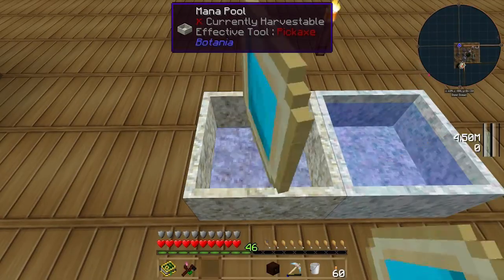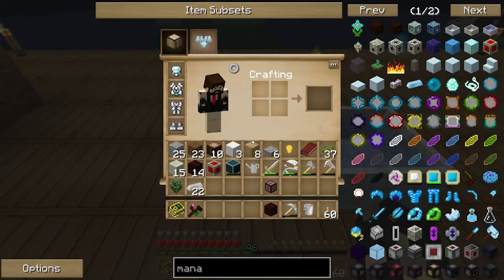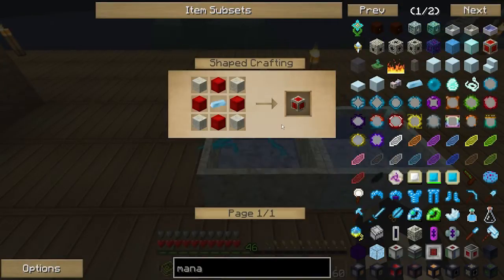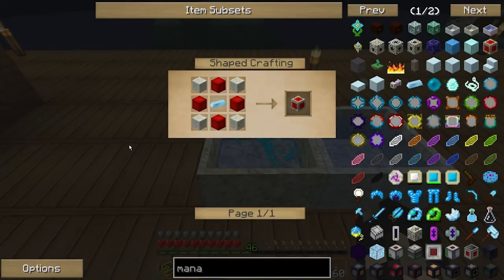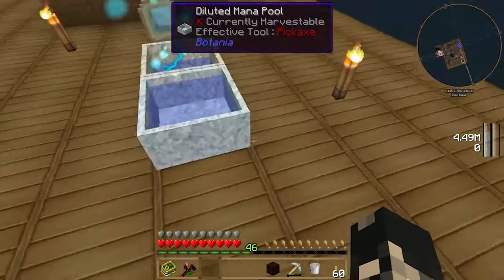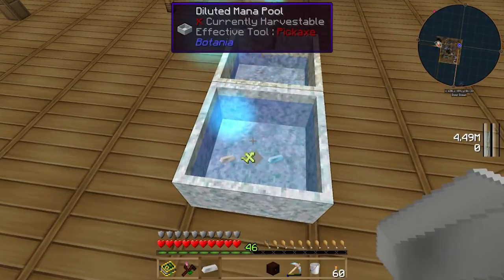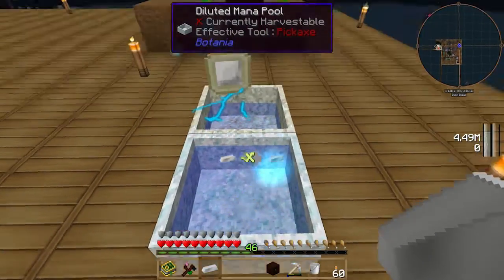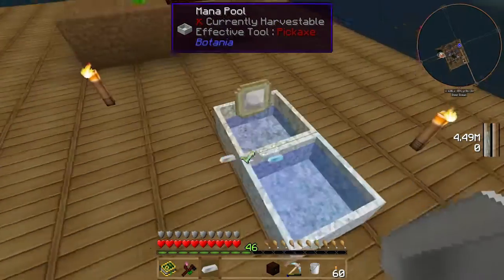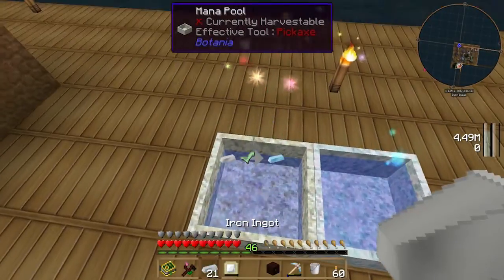The Mana Flux Field is pretty easy to make: four living rock, four blocks of redstone, and one mana steel. To make mana steel you essentially just get one piece of iron - as you can see it's got a cross in there. These diluted mana pools don't really hold that much, hence why we're making the other one.